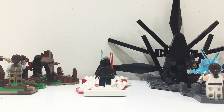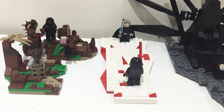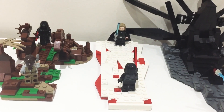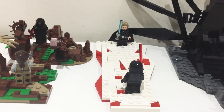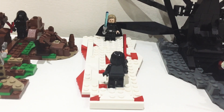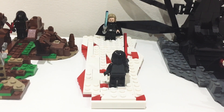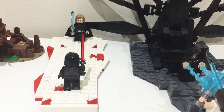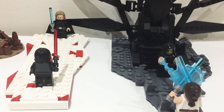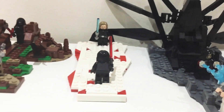Hello there everybody. Today I will be showcasing three mocks that I have made. These are three dioramas from each film of the sequel trilogy. On the left we have Kylo Ren vs Rey on Takodana from The Force Awakens. In the middle we have Luke vs Kylo on Crait from The Last Jedi. And on the last one we have Emperor Palpatine vs Rey on Exegol from The Rise of Skywalker.